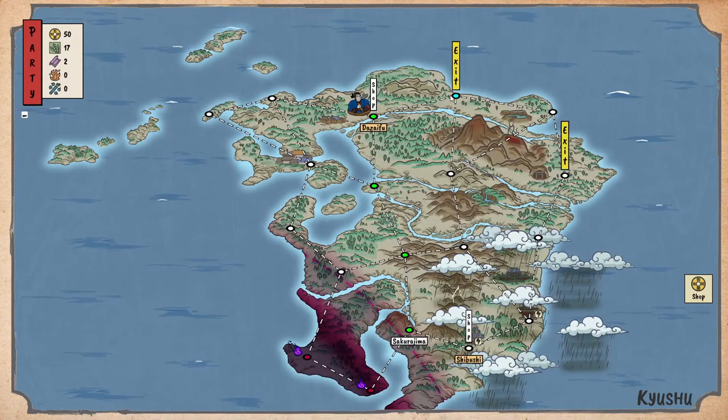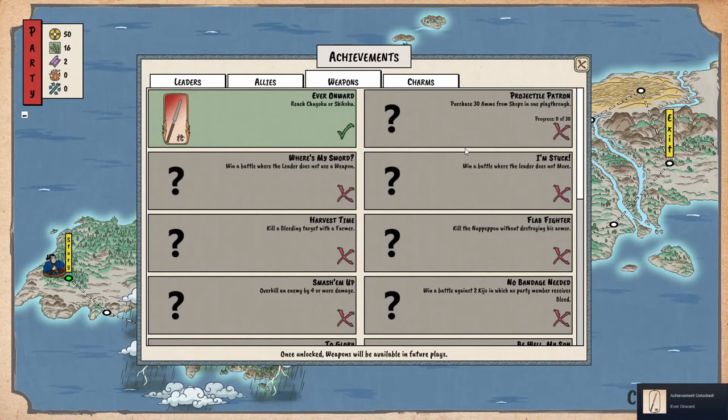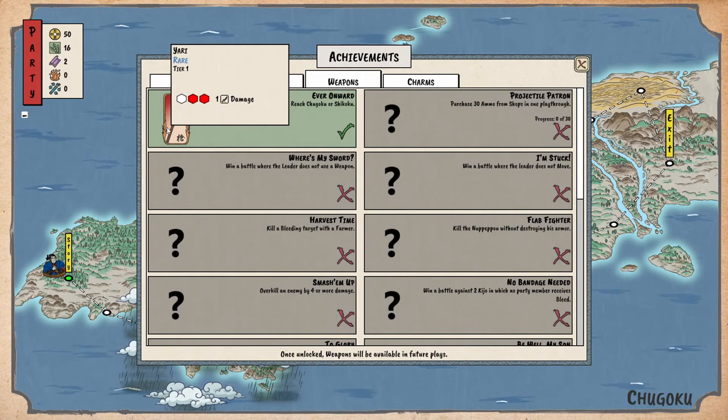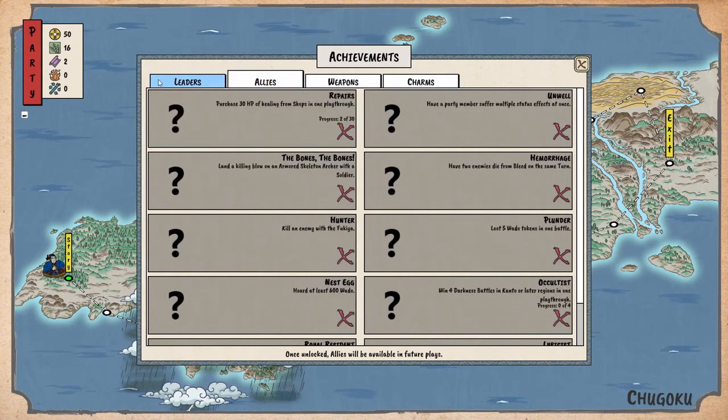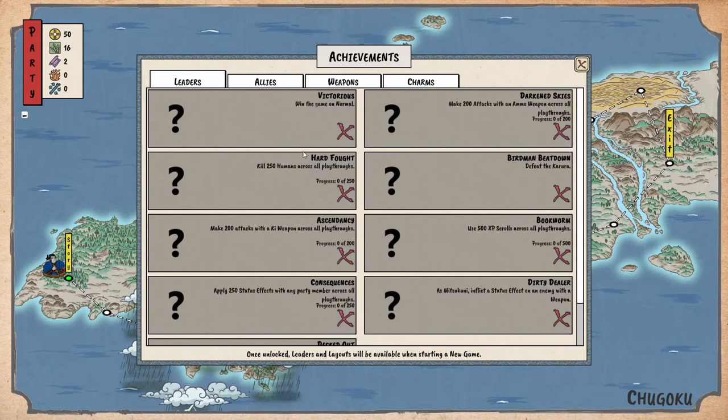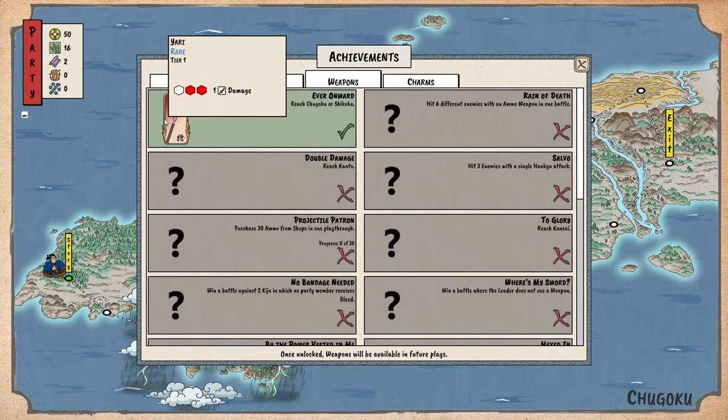We have time. Oh here we go — weapon reach, Shikoku. We have a yari — rare! Once unlocked, this weapon will be available in future playthroughs. Win the game on normal, make 200 attacks with arrows across all playthroughs, kill 250 humans, make 200 attacks. Cool — because we did this one we got a weapon unlocked.